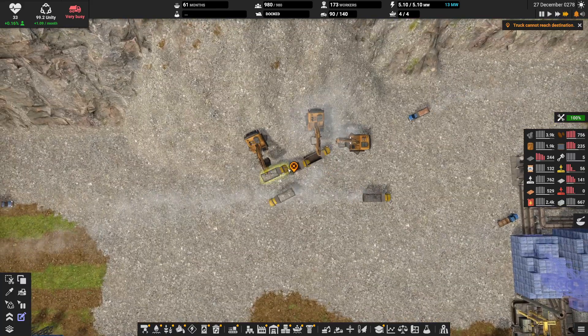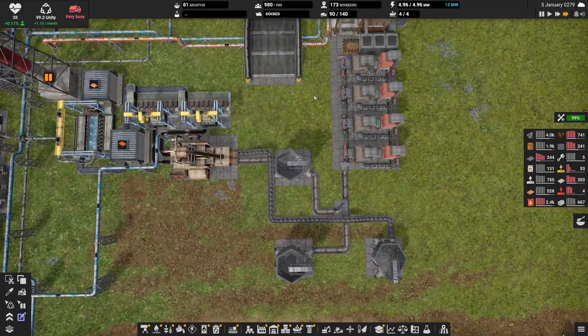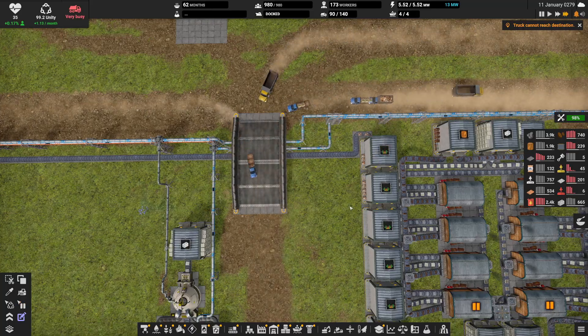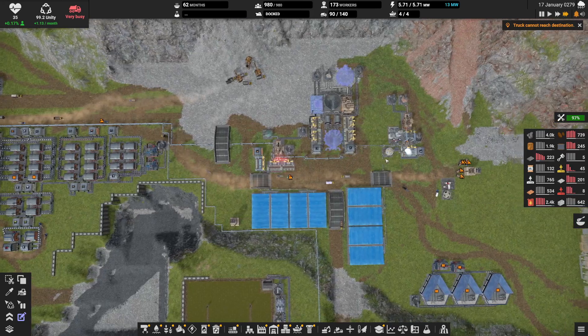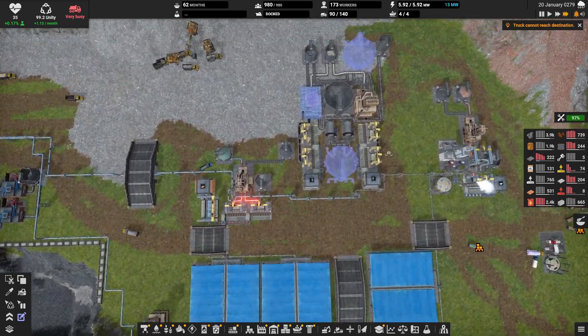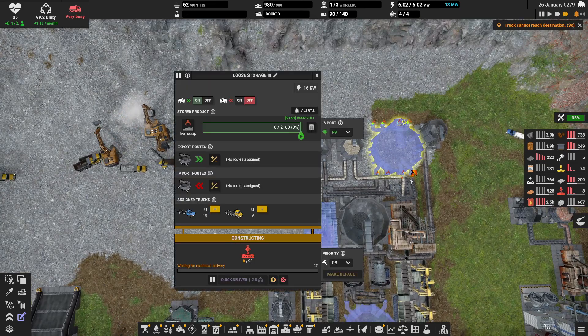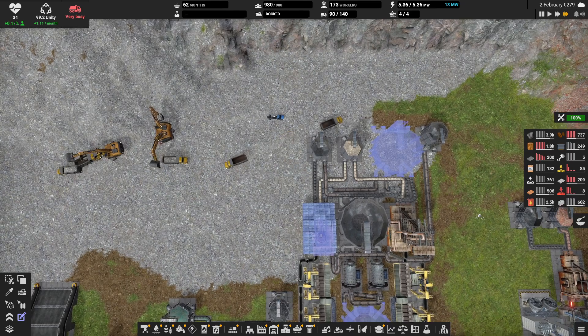Truck cannot reach destination. Just give it a hot second. So we're going to actually be redoing a lot of stuff — I'm just going to let this process a bit. What that'll do is generate the scrap. We could probably belt the scrap and bring it all the way up here, but that'll be handled very neatly.